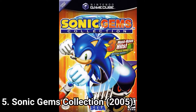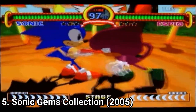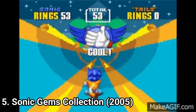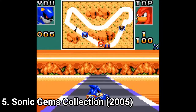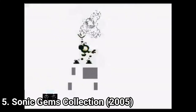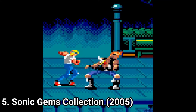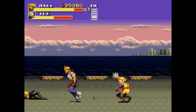Sonic Gems Collection is another compilation of games. In this one you get: Sonic CD, Sonic the Fighters, Sonic R, Sonic the Hedgehog 2, Sonic the Hedgehog Triple Trouble, Sonic Spinball, Sonic Drift 2, Tails' Sky Patrol, and Tails Adventure. You also get some unlockable games: VectorMan, VectorMan 2, Bonanza Bros., Streets of Rage, Streets of Rage 2, and Streets of Rage 3.